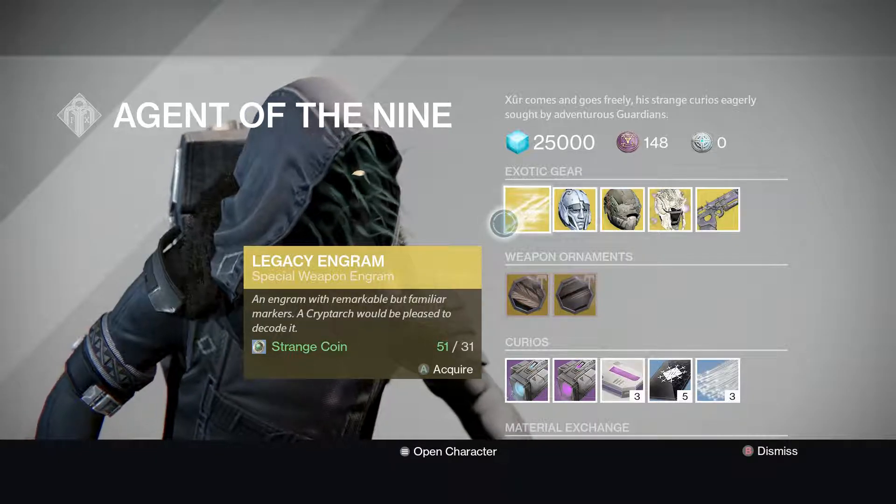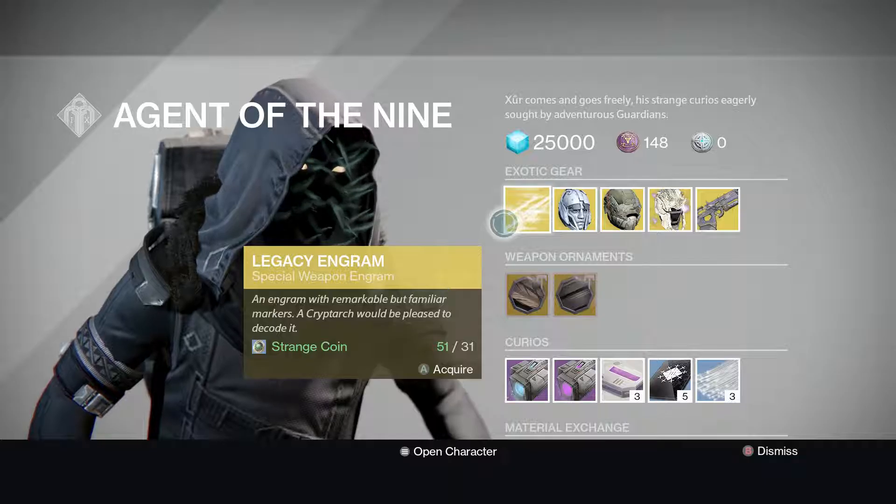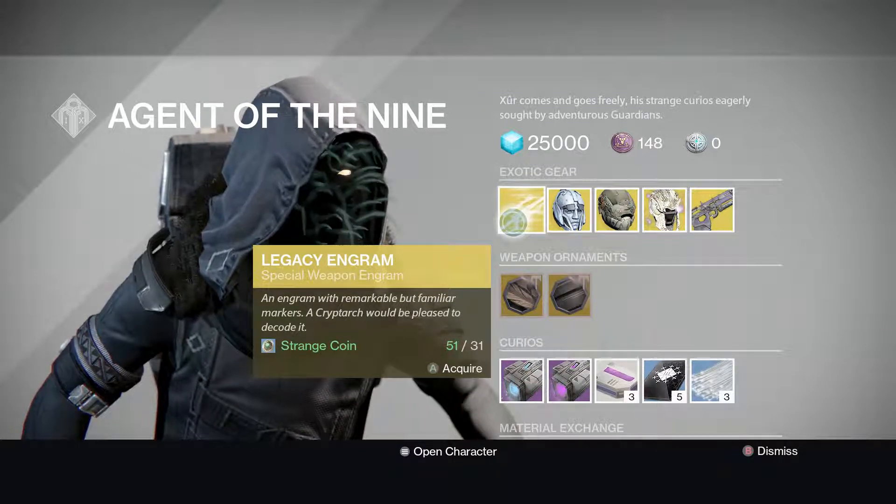Xur is selling a Legacy Engram special for 31 Strange Coins. That's for like Year 1, so if you need to get like Icebreaker, or Patience and Time, or stuff like that, then buy this.